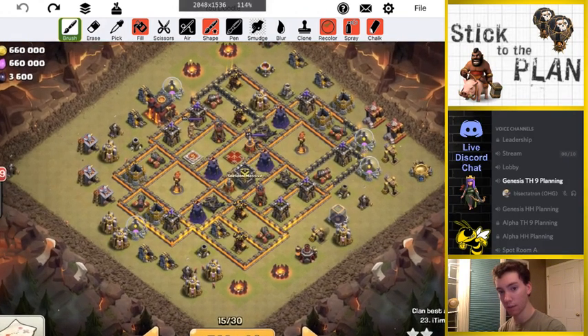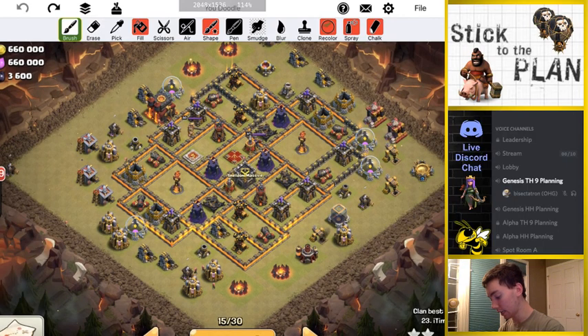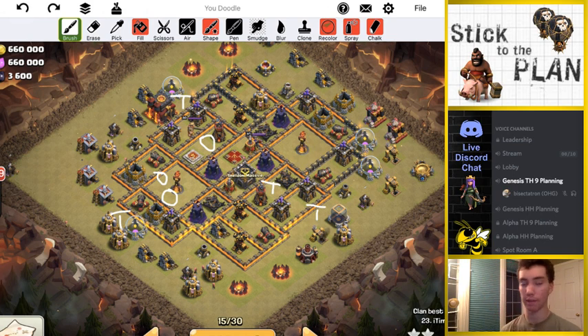In terms of where the traps and the Teslas are: we got a Tesla here, a Tesla here, a Tesla in here, a Tesla over here, and a Tesla back here. The giant bombs — we know three of them, those three locations. I'm assuming there's going to be two just like that, but we don't know for sure about those two — assuming they're by the Inferno.